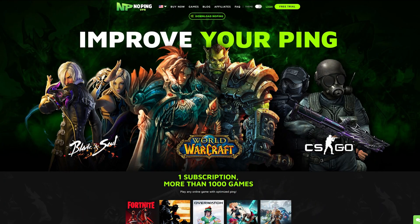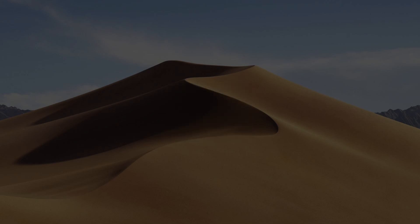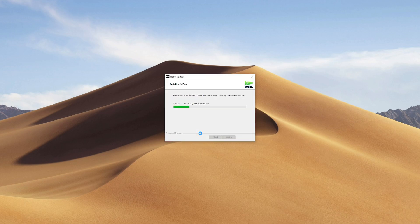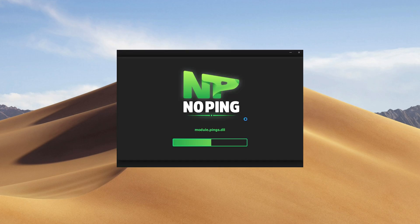First, you're going to visit the link in the description and head over to noping.com. Once you're here, sign up for the free trial, create your account, and then click over here and download NoPing. Once it's finished downloading, you'll be met with this screen — just click on yes and we're going to begin the installation. It might take a couple minutes but it should be relatively quick. Once it's finished installing, we're going to open up the software.